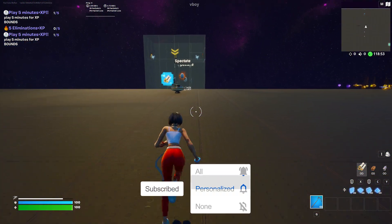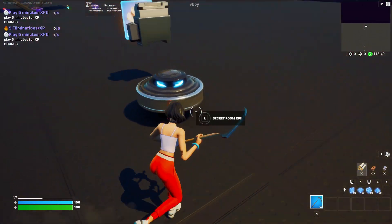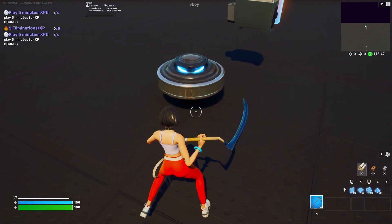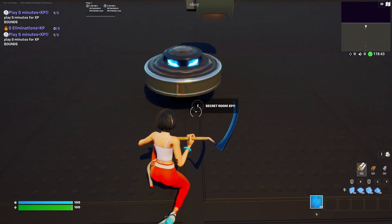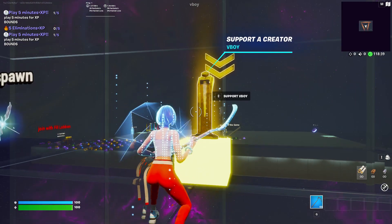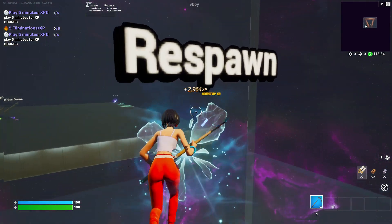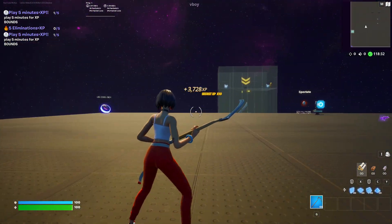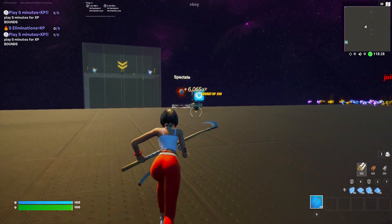Next step, go over right here where it says spectate, just over here, and there's this little bounce thing — just go behind it and it'll be a secret XP room. Now you can just search it and there you go, you'll start getting your XP like crazy. You can either go AFK or just keep on doing this and you'll get more and more XP over time.